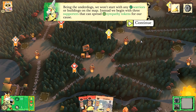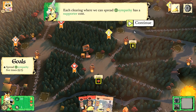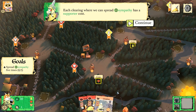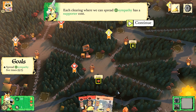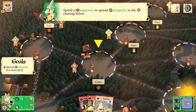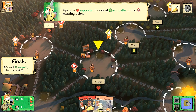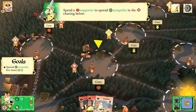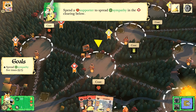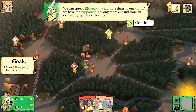Being the underdogs, we won't start with any warriors or buildings on the map. Instead we begin with three supporters that can spread sympathy tokens for our cause. Each clearing where we can spread sympathy has a supporter cost — spend a matching supporter card to spread sympathy in that clearing. We can spread sympathy multiple times in one turn as long as we expand from an existing sympathetic clearing.